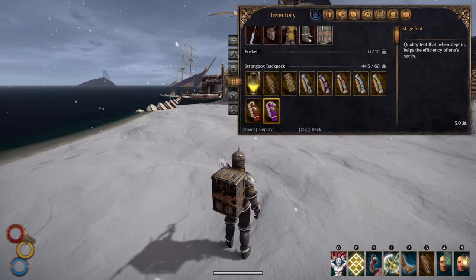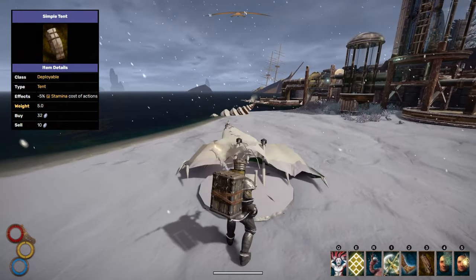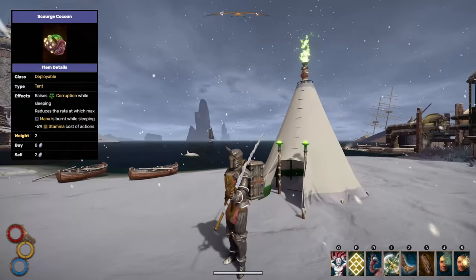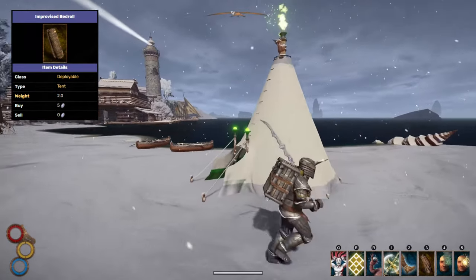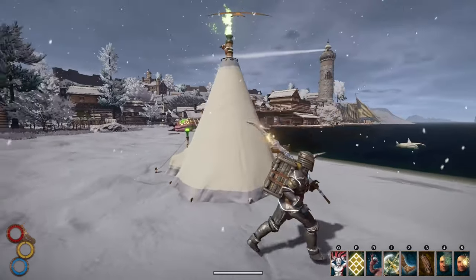There are some other tents in Outward, such as the Fur Tent which helps with cold weather, the Simple Tent which is very simple, the Scourge Cocoon which isn't very easy to use, and of course the Classic Bed Roll, which is pretty terrible. But there are actually some other tents in the game that no one ever talks about.